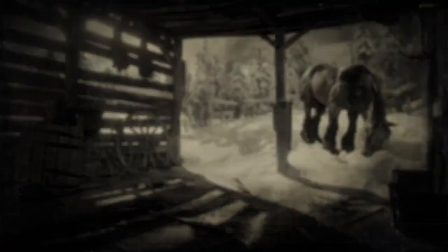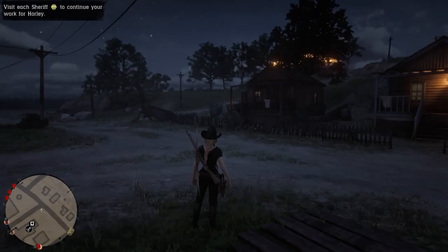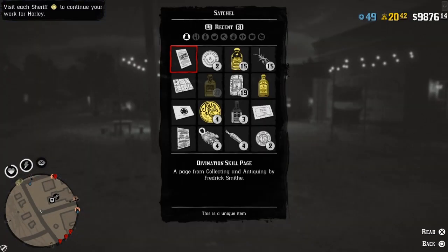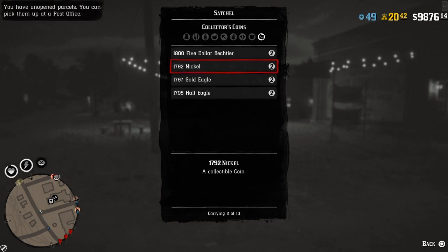As I said before, once you're in the private poker game and sitting at the table by yourself, press Start, go to Online, and find a new free roam. Make sure you are sitting at the table alone — if you're not, you didn't host a private game correctly, so make sure you host a private game.